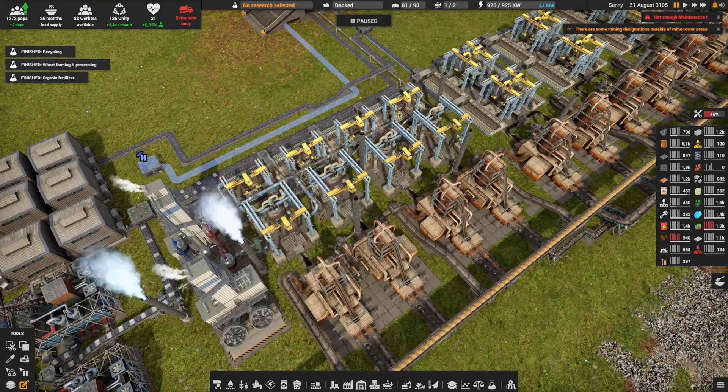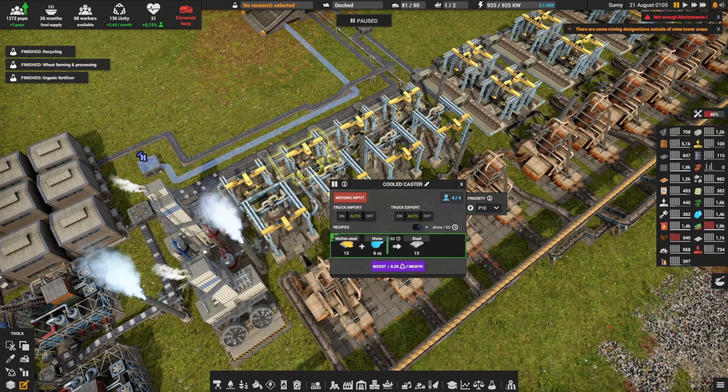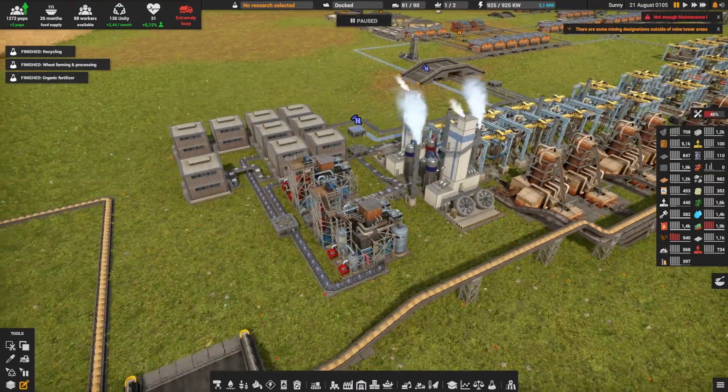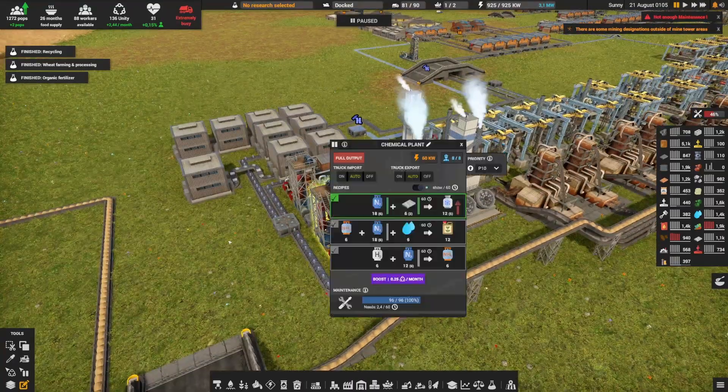In the previous episode we built this area for steel and we had the steel production at 48 per minute — the good steel production. Now we're expanding it over here to make liquid nitrogen.